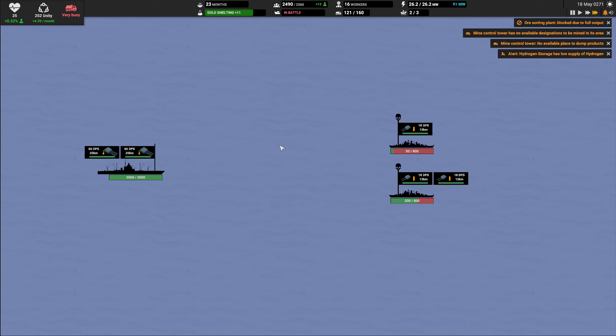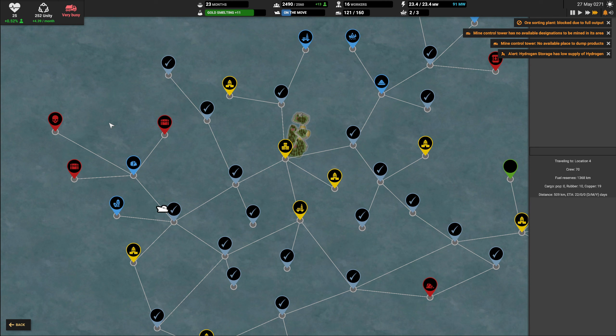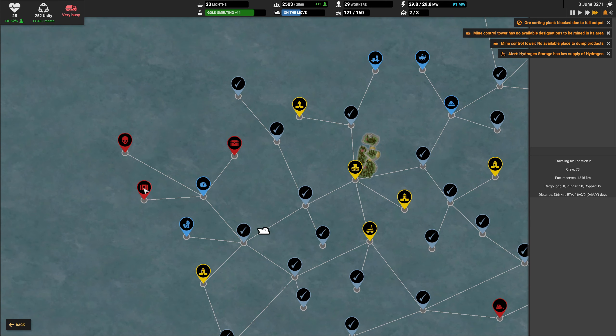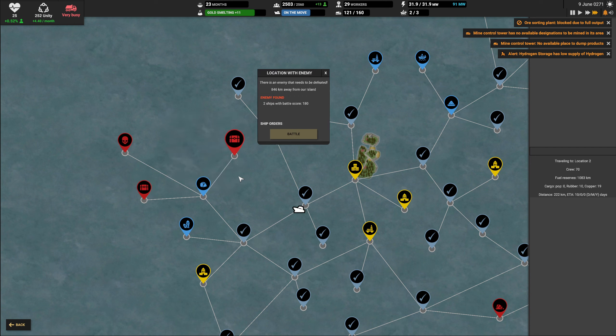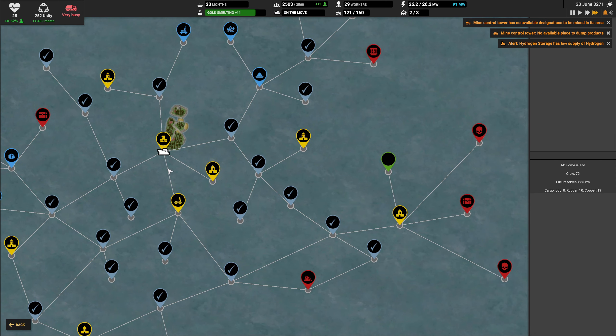The ship is in battle and should be just fine. We have come out unscathed and we have a couple of extra nodes discovered - two of those are caches. I think one of these has to be the canola seeds at this point, though this one might be too high level for that.